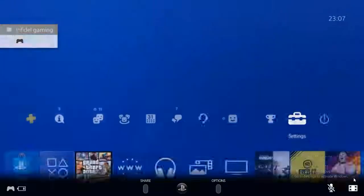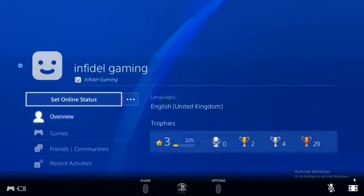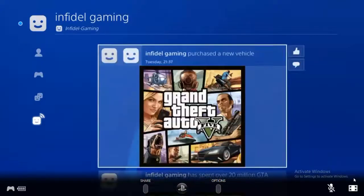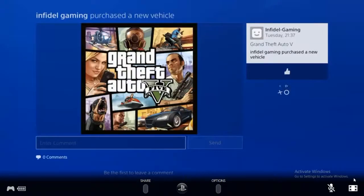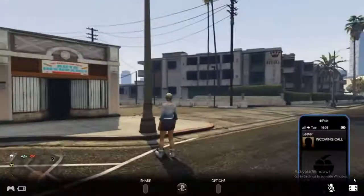As you can see, we glitched into basically the hidden location of the director mode trailer. To get out of the black screen, press the PS button, go to profile, go to recent activities, and click the one that says 'start GTA online.'